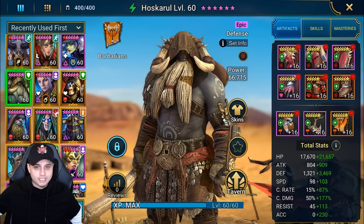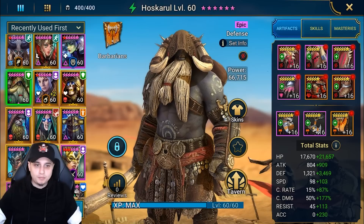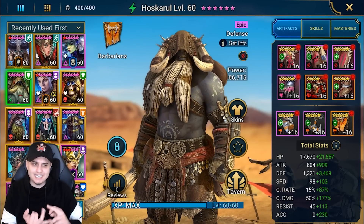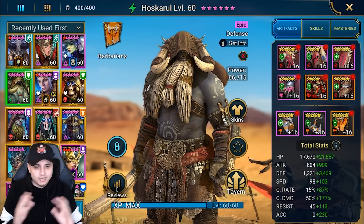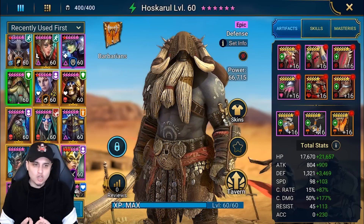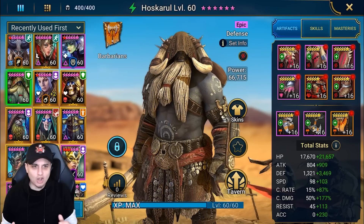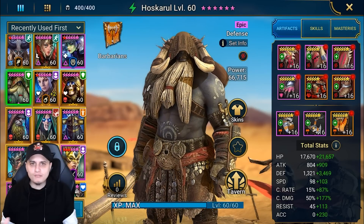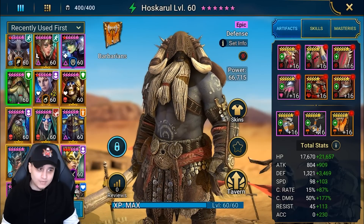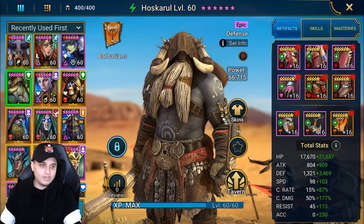Talking about the build: I built him in a Savage build to try and ignore some defense, as I class him as a CC slash Nuke champion. But do you need Savage? Hell no. You can go Relentless builds, Perception for accuracy, Regeneration to keep him sustainable and tanky, or Stalwart and Defiant sets. Hoskarul is very universal in terms of what you can build on him. But if you want to deal damage and you've got some spare Savage gear, that's basically what this video is going to showcase.